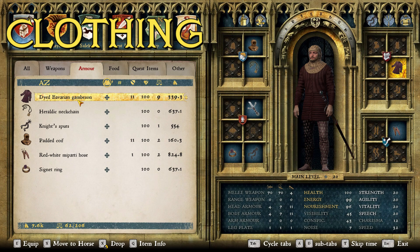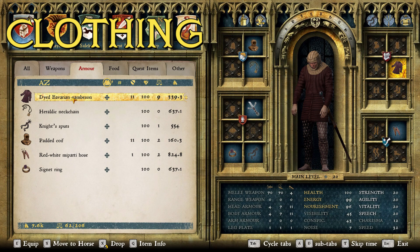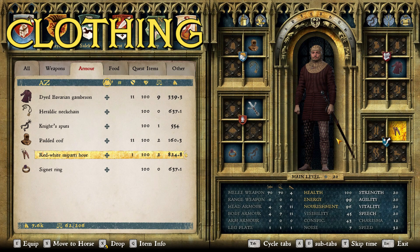So that's the weapons for the German one. For clothing, we have the dyed Bavarian Gamsen. I had a color theme going for — a reddish tone that carries through with the other pieces. Bavaria is a region in Germany, very German-feeling, and out of all the options I just liked how it looked and felt German. The heraldic neck chain, knight spurs, and signet ring are all my go-to knight accessories, and those will be on this and the other build. I went with the regular padded coif because I like how it looks, and the red-white party hose to match the color scheme. That's our German knight's clothing.